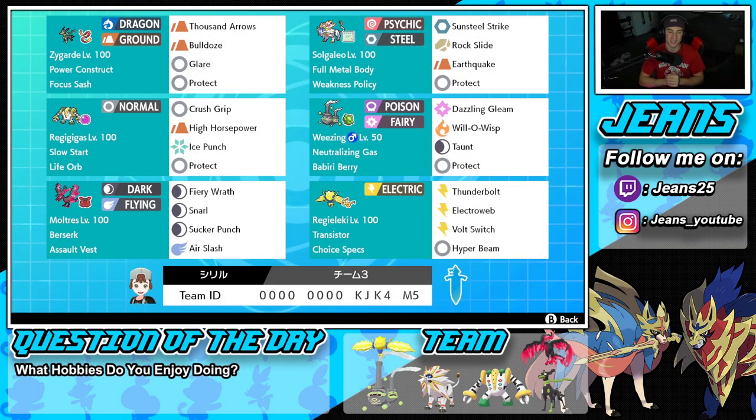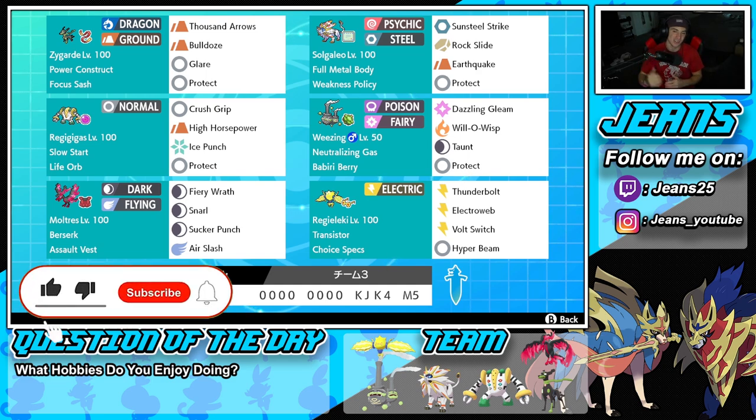What's going on YouTube, Jeans here, hope you guys are having a wonderful day. Today we are back yet again bringing you guys some more competitive ranked double battles for Pokemon Sword and Shield. In today's video we're going to be showcasing a Pokemon we have never showcased before in ranked double battles, and that is 10% Zygarde form. If you enjoy the content, make sure you leave a like and click that big red subscribe button.